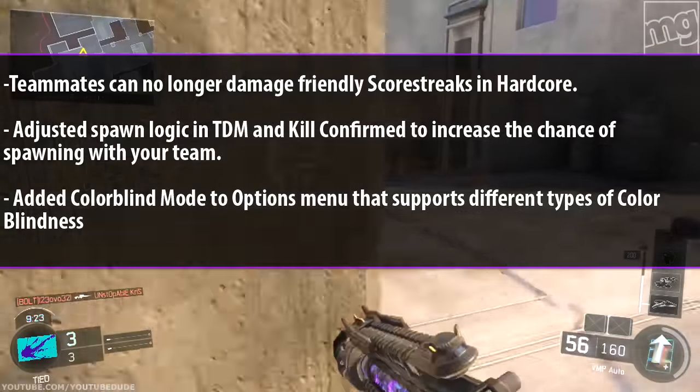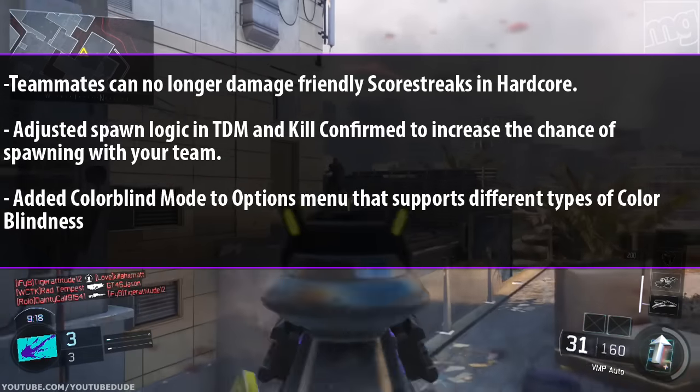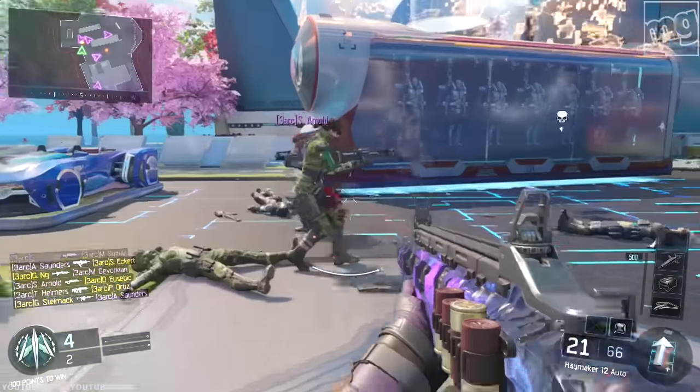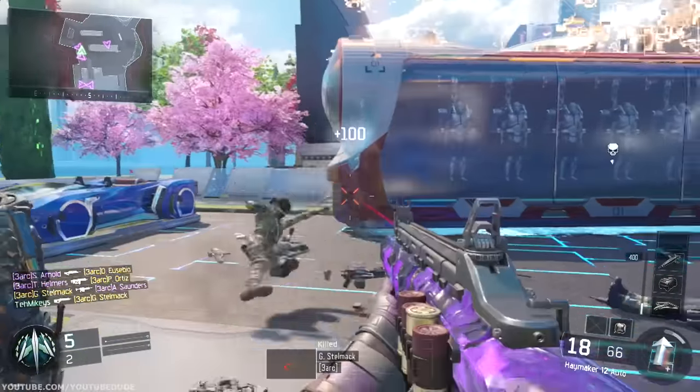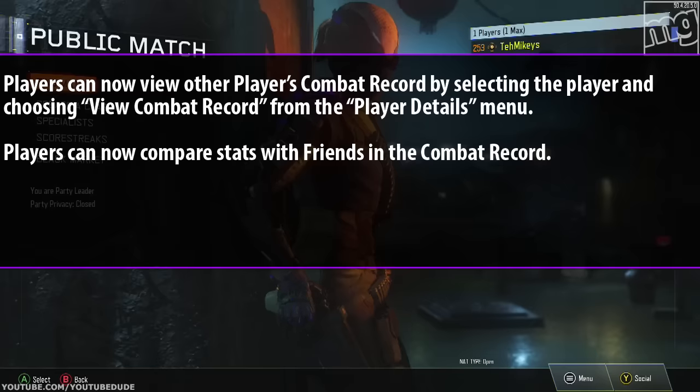They added colorblind mode options — there are quite a few of them. There's a purple and green one where enemies turn yellow. I actually like this purple one here, so they finally added that for people that are colorblind.